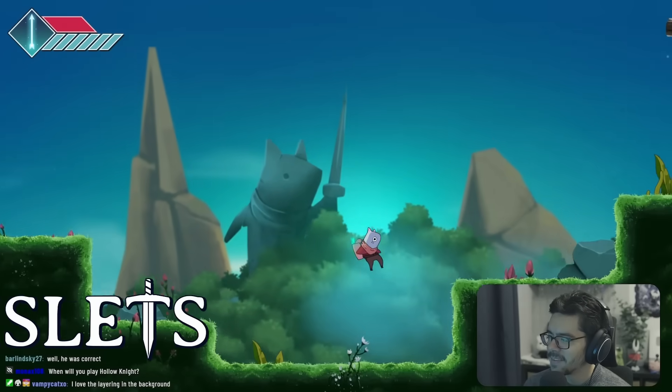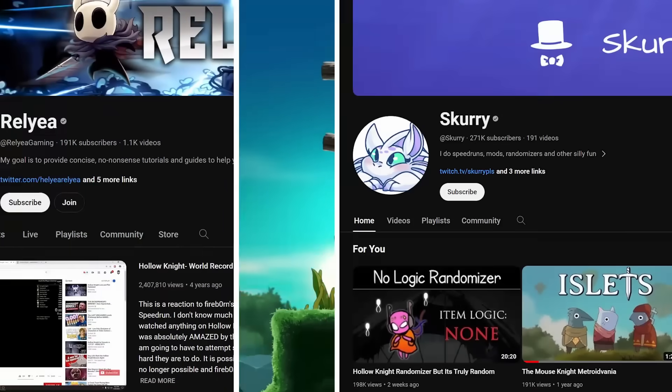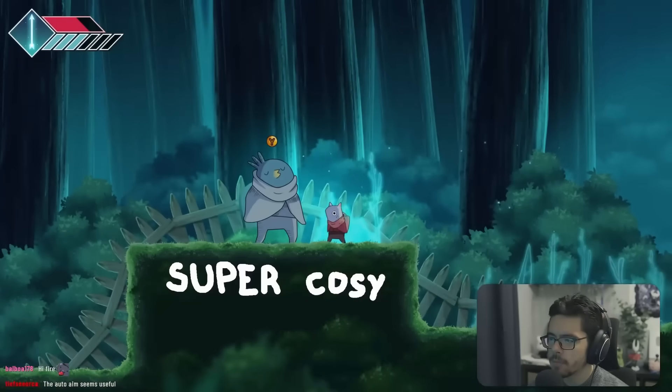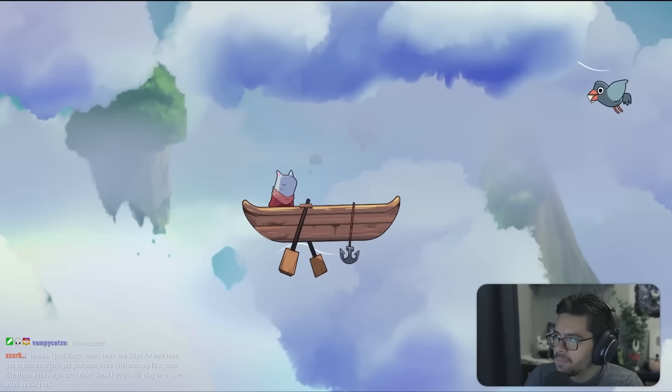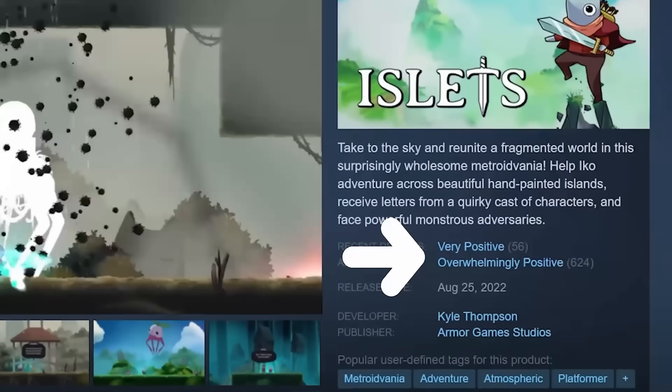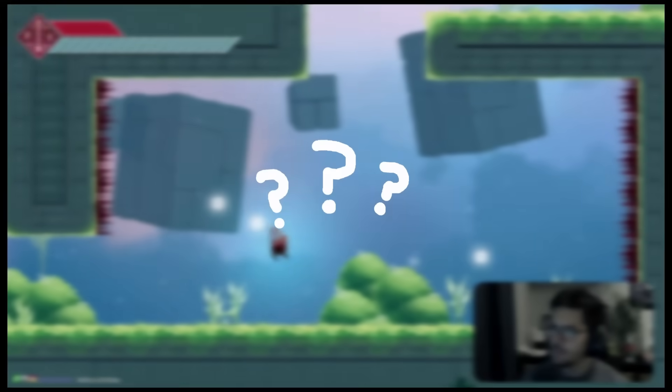Next up is Islets. You might have seen Scurry or Relia play this — shoutouts to them. I've heard this game is just a super cozy, chill Metroidvania, and the artwork looks really cute. It doesn't have many reviews, but the ones it has are overwhelmingly positive. That's literally all I know about it. Let's give it a try.